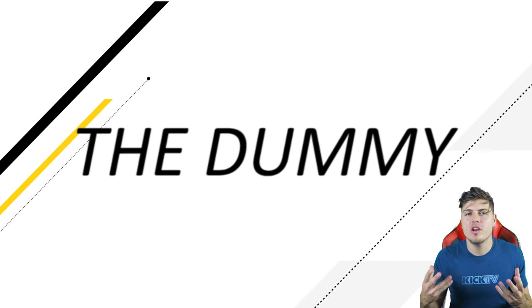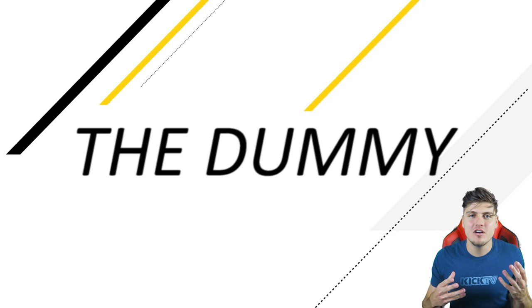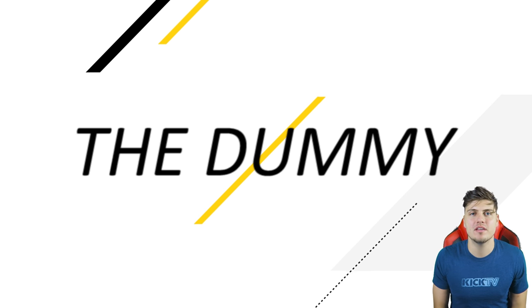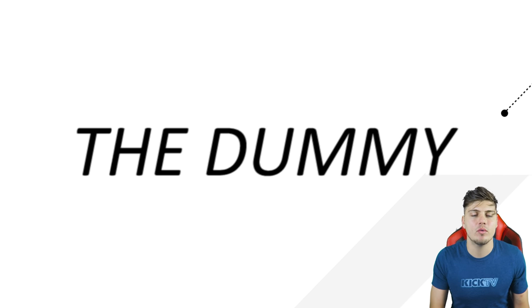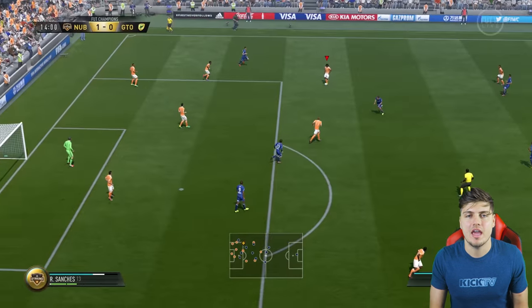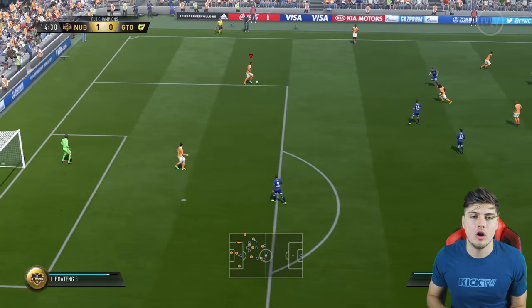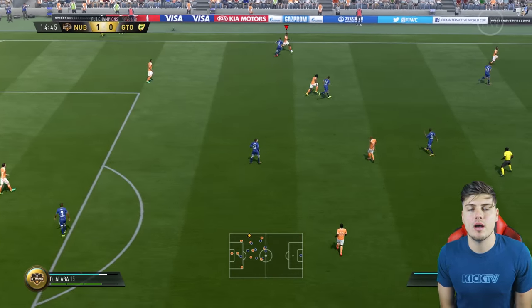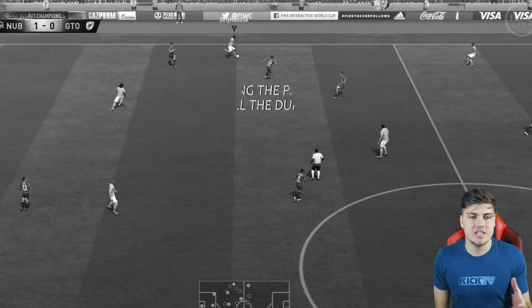Let's begin with the controls, because if you don't know how to execute the dummy I can't help you with scenarios and situations. It's relatively simple and it's universal — anyone and everyone on the pitch, even your goalkeeper, can execute the dummy. You're going to be holding the RB bumper or the R1 trigger, depending on platform, while you're receiving a pass.